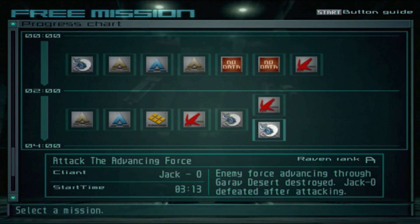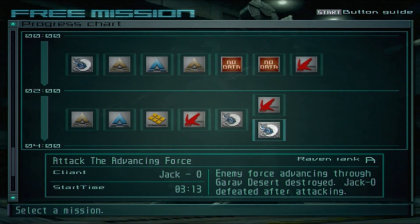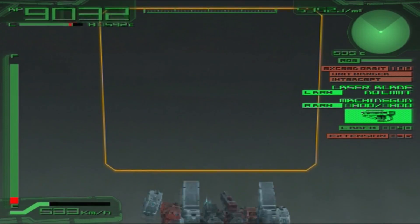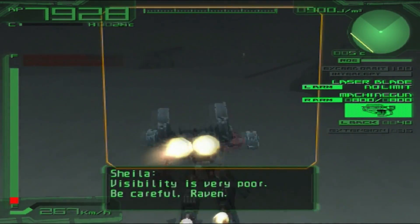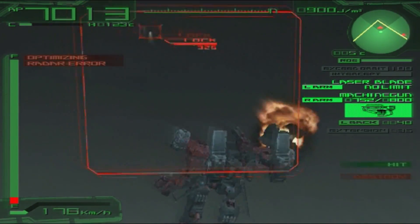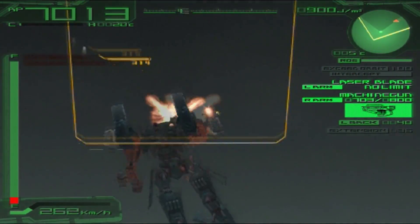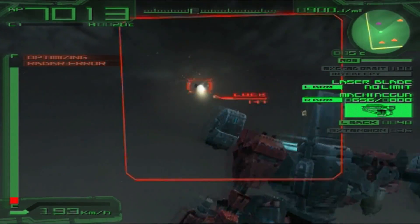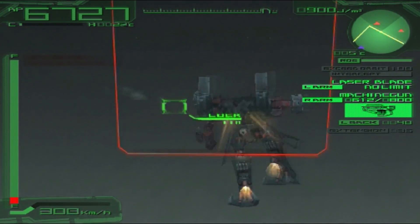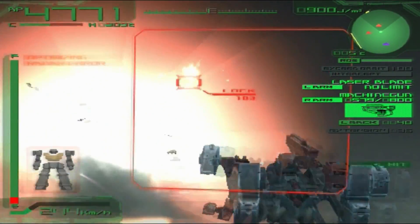You wrote 'Attack the Invading Force' but it's actually 'Attack the Advancing Force' — I looked around just to make sure there was no other mission by that name, so this is it. The visibility is poor, that's why this mission is tough. He still managed to hit me — don't get out of bounds. These enemies sometimes I forget about in this level — ow, screw you, I hate that red laser!